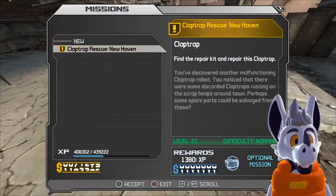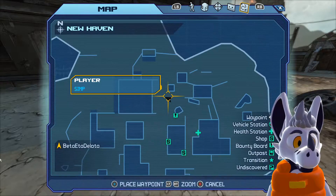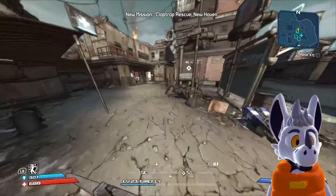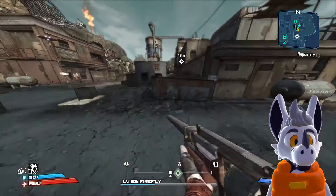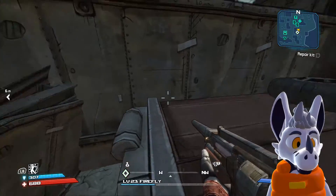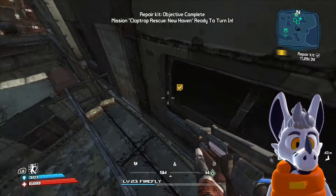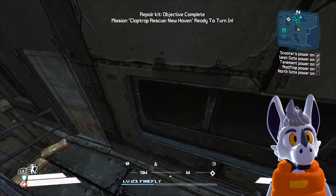Oh what's up — repair kit! Where's the repair kit? It's only right around the corner, okay. Am I able to get it up here? Parkour! Okay cool. And now I need... Power to the People — that's over here.